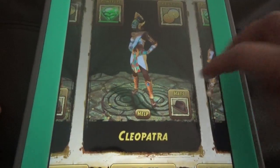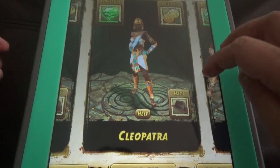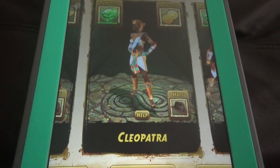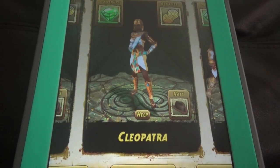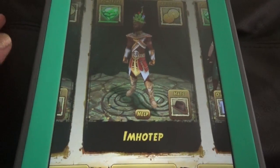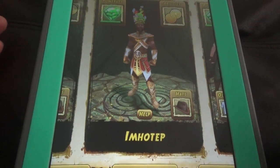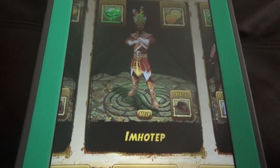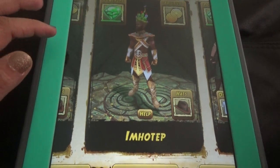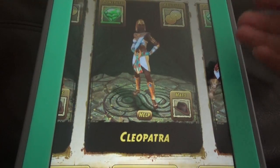For the Blazing Sands, the characters Cleopatra and Imahatyp — these two special characters. These are also designed like in ancient times, the costumes and the look, everything.